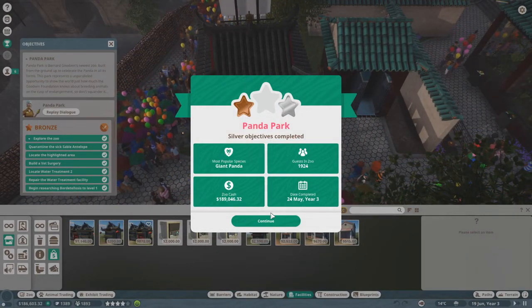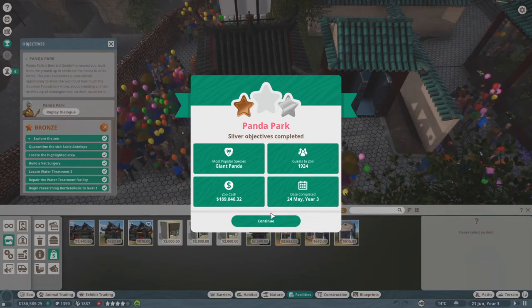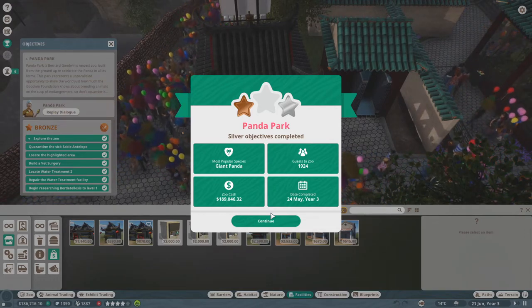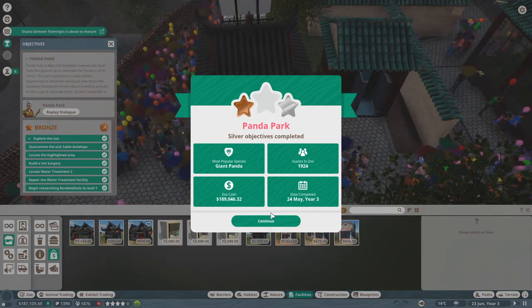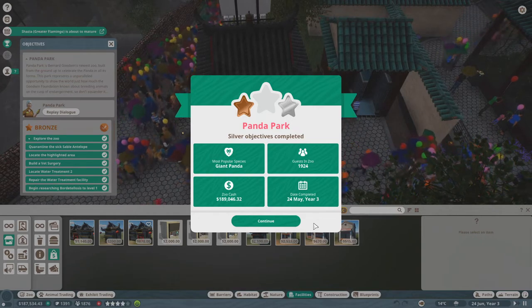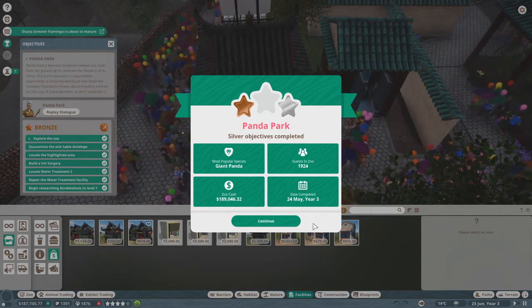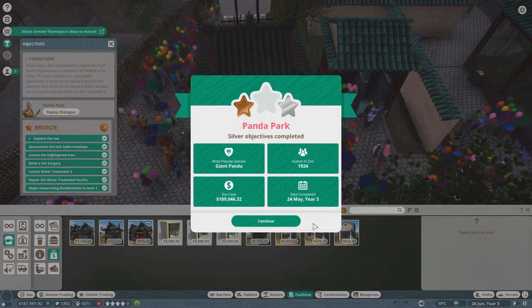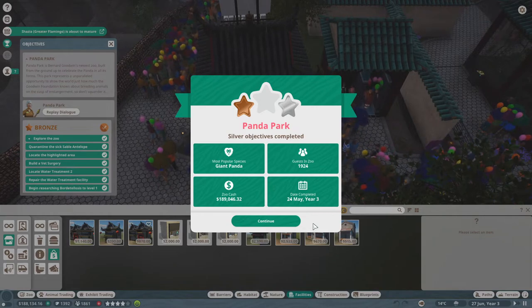Welcome back everybody! After that farrago I had about placing the souvenir shop down last time, I logged in expecting a bit of a fight. I managed to place it immediately, so I'm not quite sure what happened last time, but welcome back! I have completed my silver objectives and there's been a load of blabbing about introducing new species and not mixing lions and antelopes, which actually sounds like a really fun thing to do for me, but anyway.